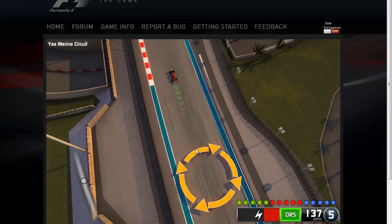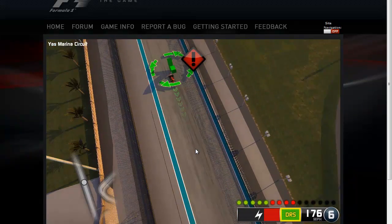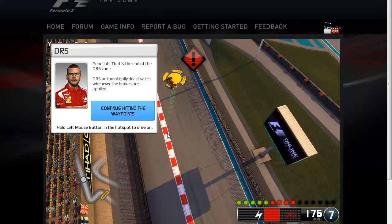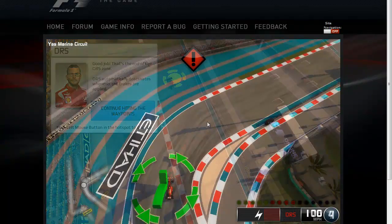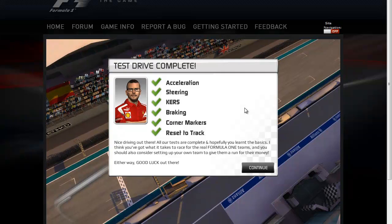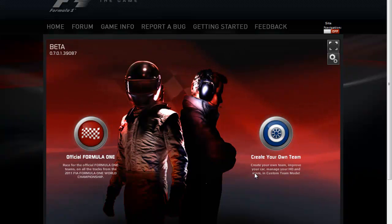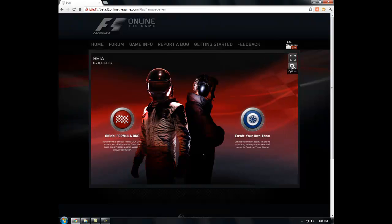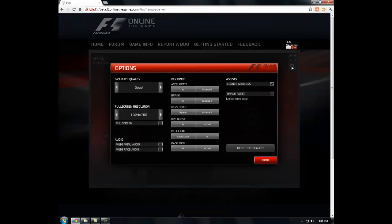I hit the wall going 200 — I'm fine. DRS automatically deactivates as soon as you get through the zone. Skipping ahead to the end of the tutorial, you can see we're told by our engineer that we've completed all our test drive objectives. At the end of the tutorial you're given two options: you can either create your own team or go into the official Formula One module, which I have not had an opportunity to play with, so I'll be focusing almost exclusively on create your own team for this video.